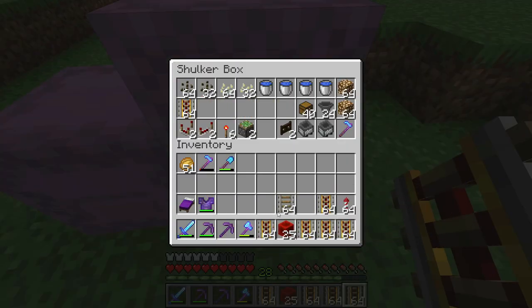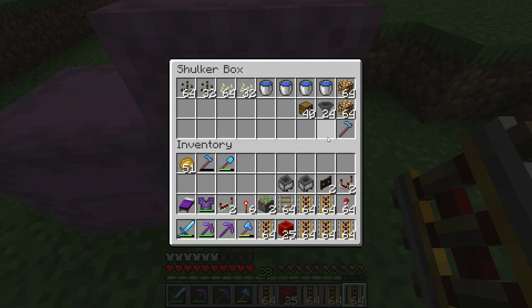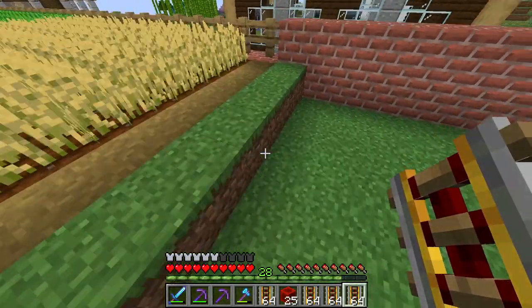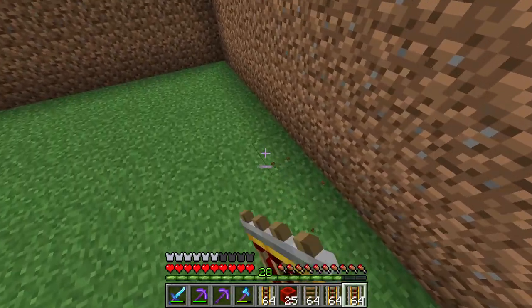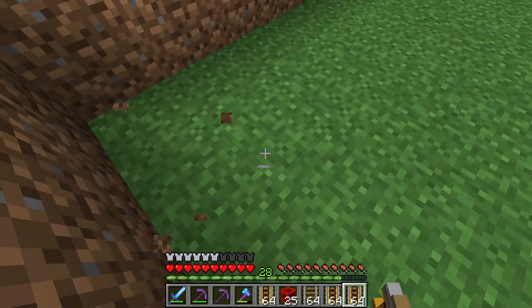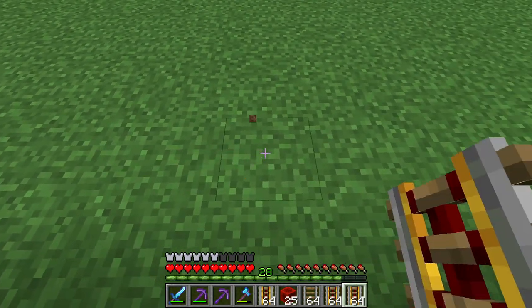Get out all your powered rails, normal rails, blocks of redstone, sticky pistons, torches, repeaters, comparators, fence gates, hopper minecarts, and the storage system stuff. We're going to start with the bottom — the collection area. This farm is going to be 18 by 18, and the edge will have glowstone on it.